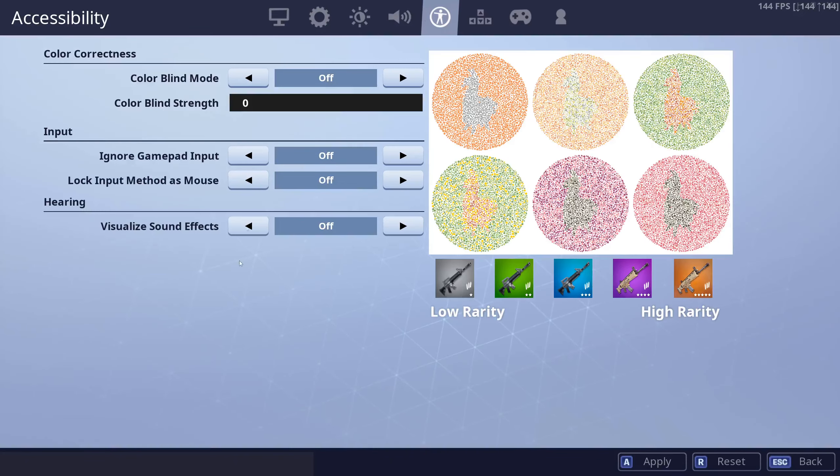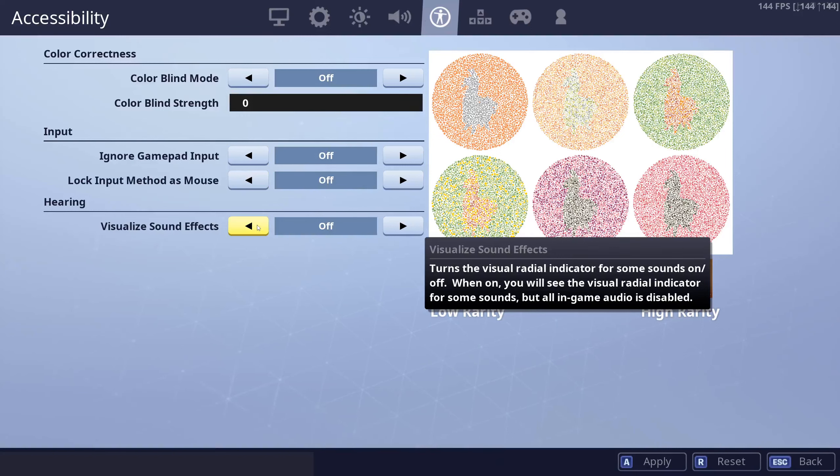There is a setting I want to cover, which is visualize sound effects. Visualize sound effects has been changed so that now you can see where sounds are, but your audio is locked to mono — meaning there is no left-right in your audio, so you won't be able to hear left from right, but you'll be able to visually see it. Some people have been arguing that visualize sound effects is like a meta setting. I'm not so sure about that. Yes, it is helpful and sometimes you can see a sound you can't hear very well, but turning your audio to mono isn't ideal. You are reducing the amount of sound going to your ears and relying more on visual. I think it's something worth trying.